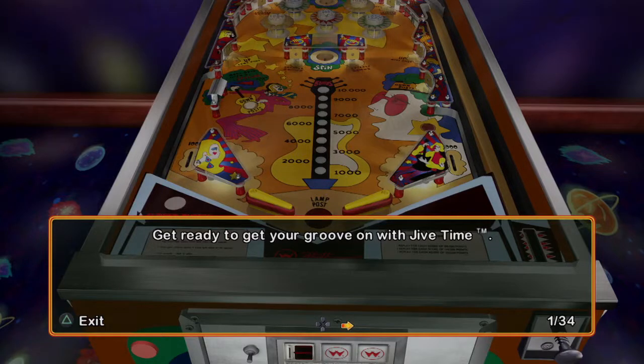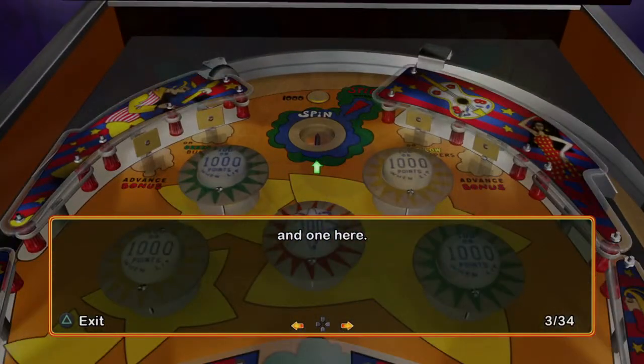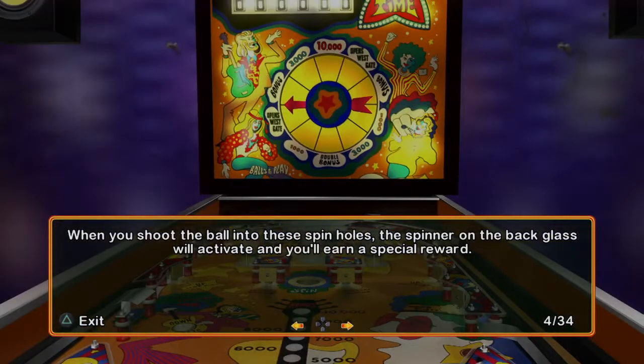Get ready to get your groove on with Jive Time. This table has two spin holes, one here and one here. When you shoot the ball into these spin holes, the spinner on the back glass will activate and you'll earn a special reward.